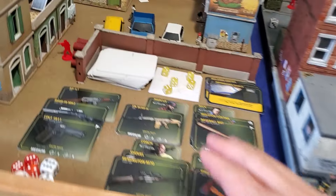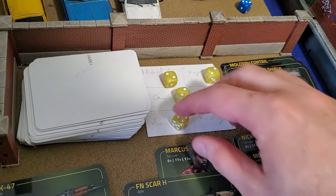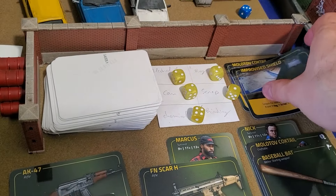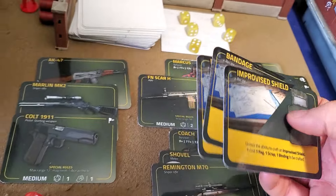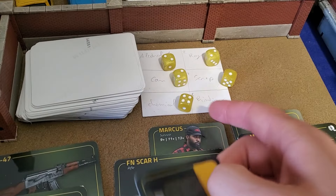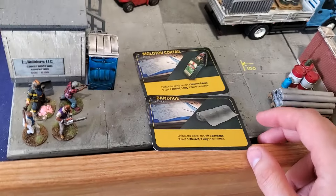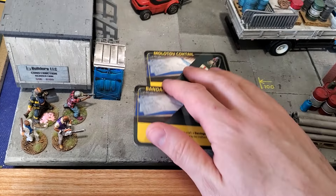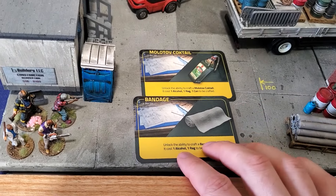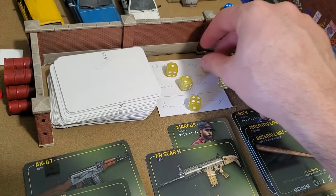So here we have the list of resources. We have two alcohol, two rag, two canisters, one scrap, and one chemical. Let's have a look at what recipes we know how to craft. We basically have three recipes. The improvised shield — I don't have any binding, tape or stuff like that, so I can't craft that. So we can park the improvised shield for now. I definitely need a bandage — that's super useful. So one coal, one rag, I'm going to craft one bandage.